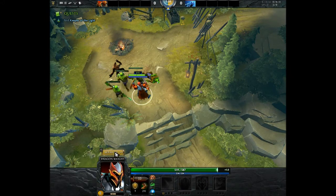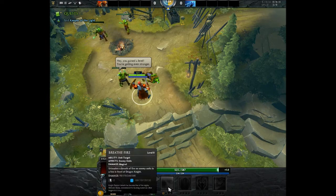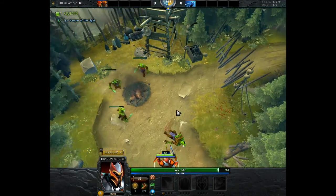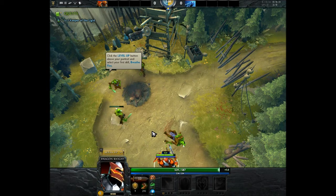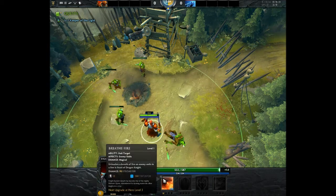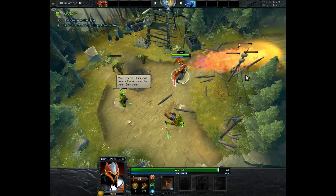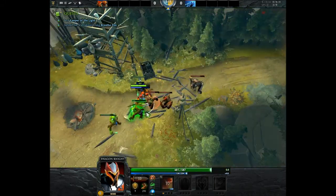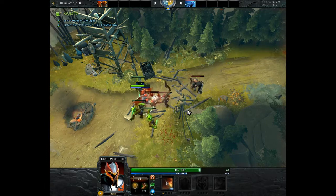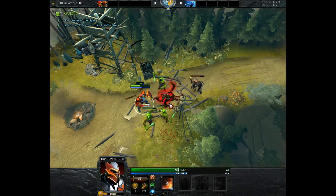Level up! You gained a level, you're getting even stronger. Click the level up button above your portrait and select your first skill. Breathe Fire - that's Q. Dragon charge. More creeps. Whoa, used a whole bunch of my mana though. I don't have very much, do I?